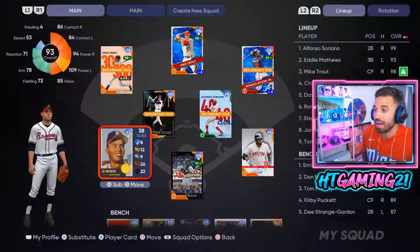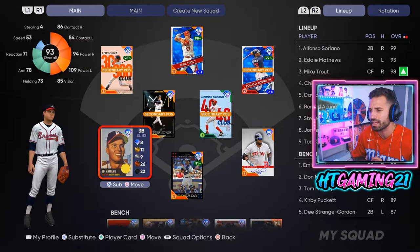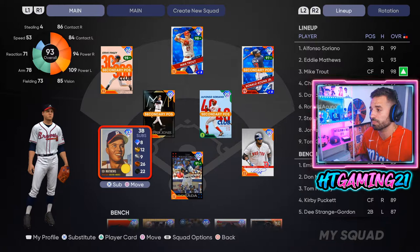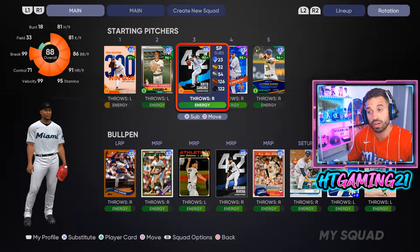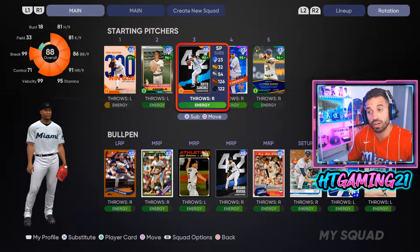At 53 speed he's not stealing any bags, but we are debuting Eddie Matthews and I'm excited. He's playing third base and hitting second. We had to move Chipper Jones to shortstop hitting fourth. Alfonso Soriano is leading off for his speed, then Eddie Matthews, Mike Trout hitting third, Chipper fourth, David Ortiz fifth, Ronald McDonald sixth, Steve Finley, Jorge Posada, and Sixto Sanchez on the mound at level two parallel. Let's jump into our first ranked season game.